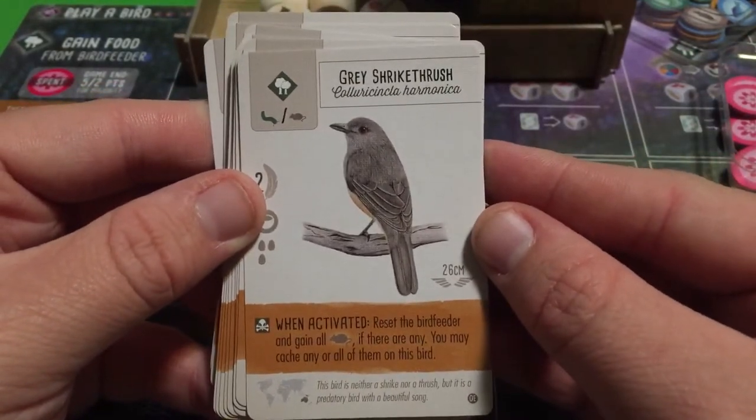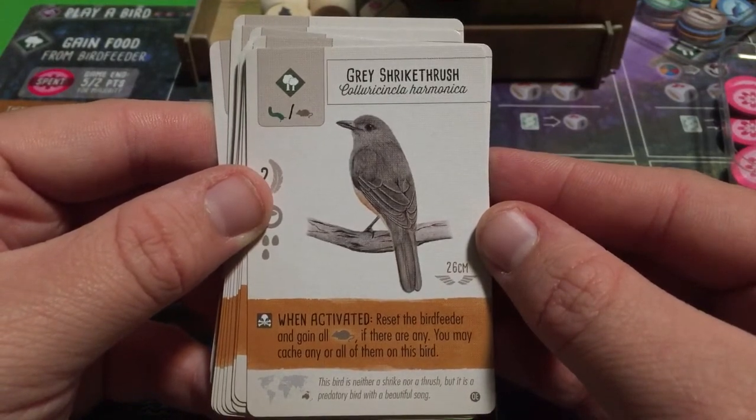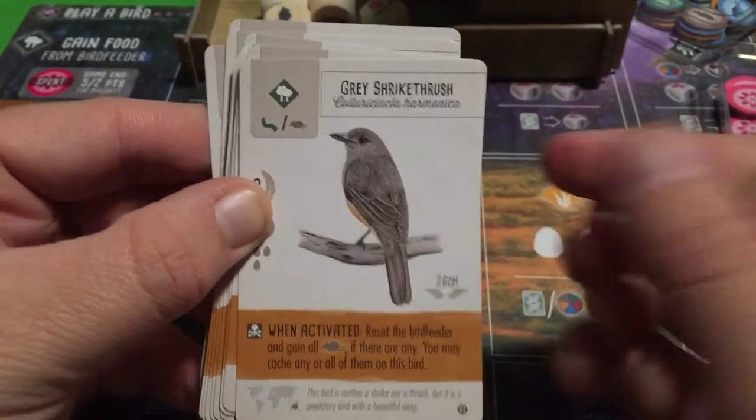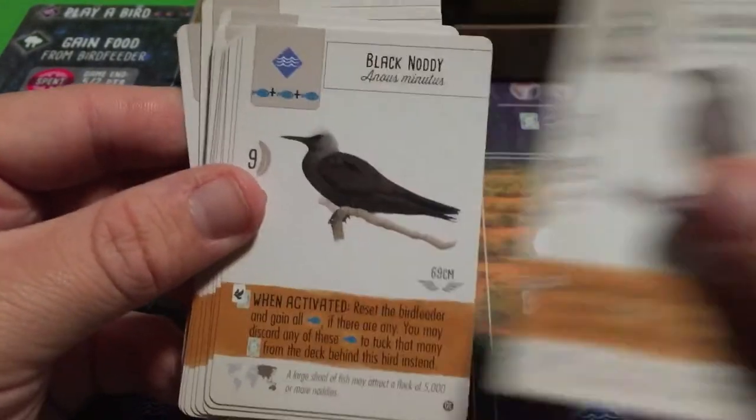This next bird has the exact same ability as the White-faced Heron, except it targets rodents instead of fish: reset the bird feeder, gain all rodents if there are any, and cache any or all of them on this bird.